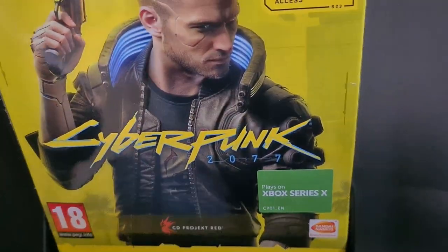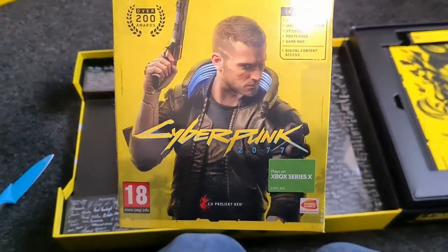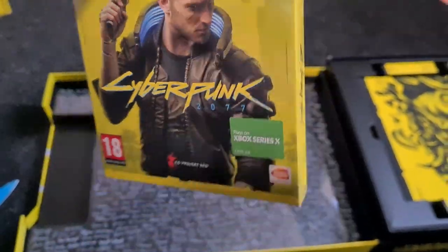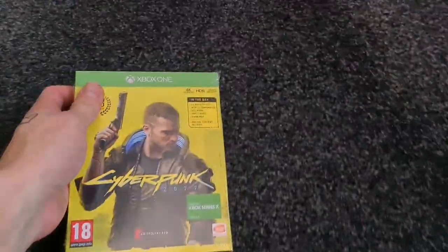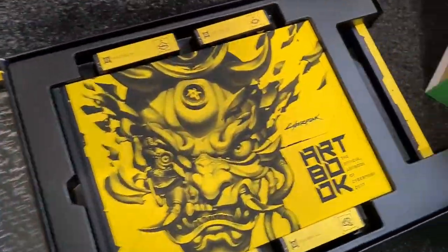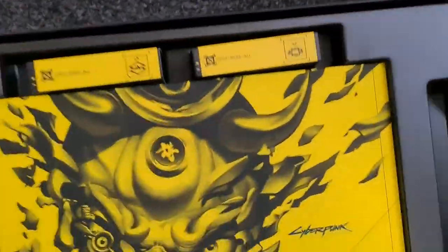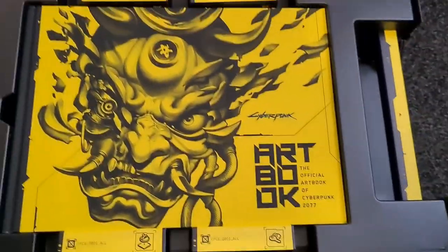I was very worried I was gonna damage anything - I really do not want to rip anything on this. There it is - gently does it. So you've got a sticker on there that says you can play it on the Xbox Series X, which I don't have at the moment because they're like hen's teeth to get hold of. I played it on the original Xbox because that's what I wanted. And on the other side, on the front, that's the official art book of Cyberpunk 2077.